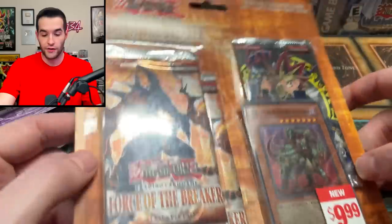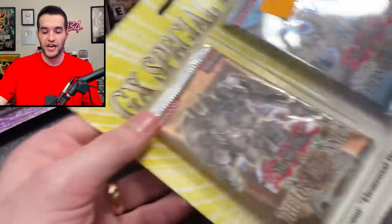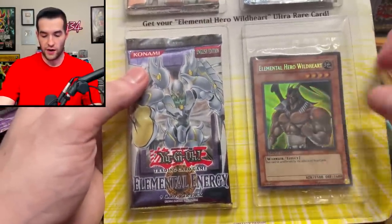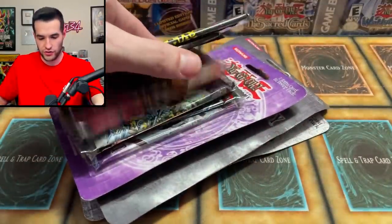Before we split them up, let me show you everything he sent us. We have a Force of the Breaker special edition, a GX special edition — the one that's very hard to show because it's so long, and there's the error card in there — and a Forbidden Legacy to go along with the other packs that are in here.